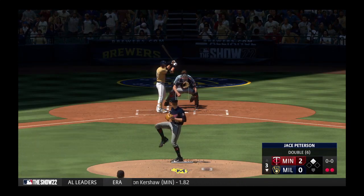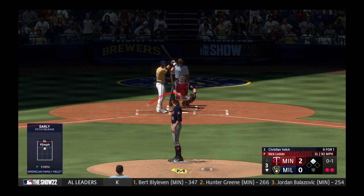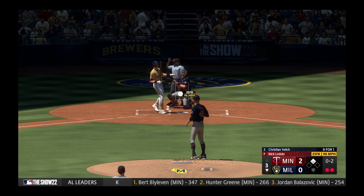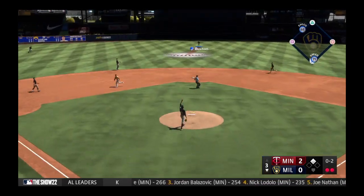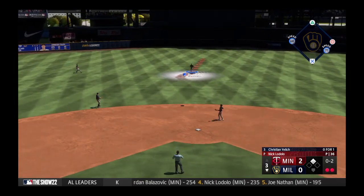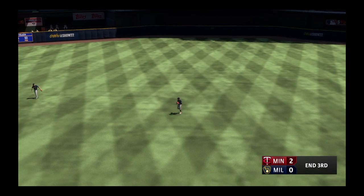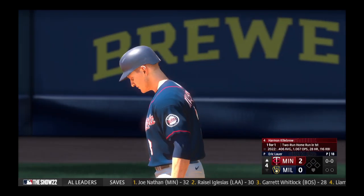The center fielder Christian Yelich — he struck out swinging in his first at-bat. Comes up empty on the swing. That one in the air to center field — Buxton makes the catch and that'll do it. Milwaukee leaves one, and we go to the top of the fourth.